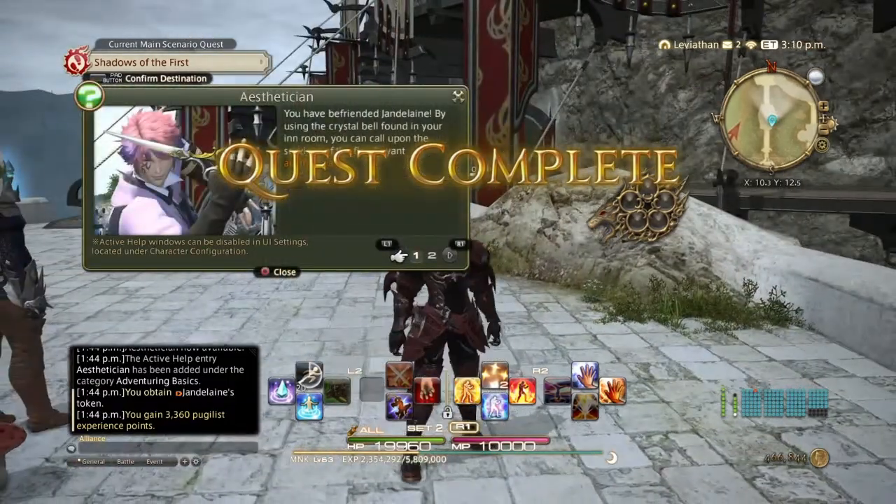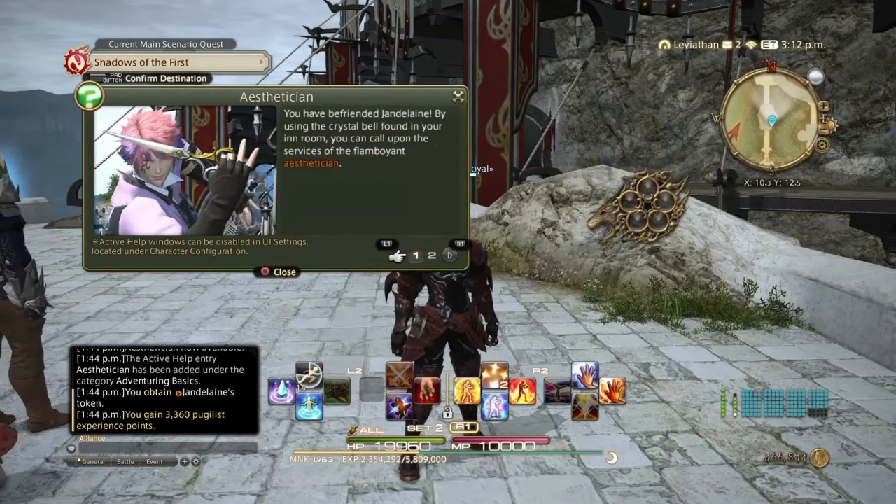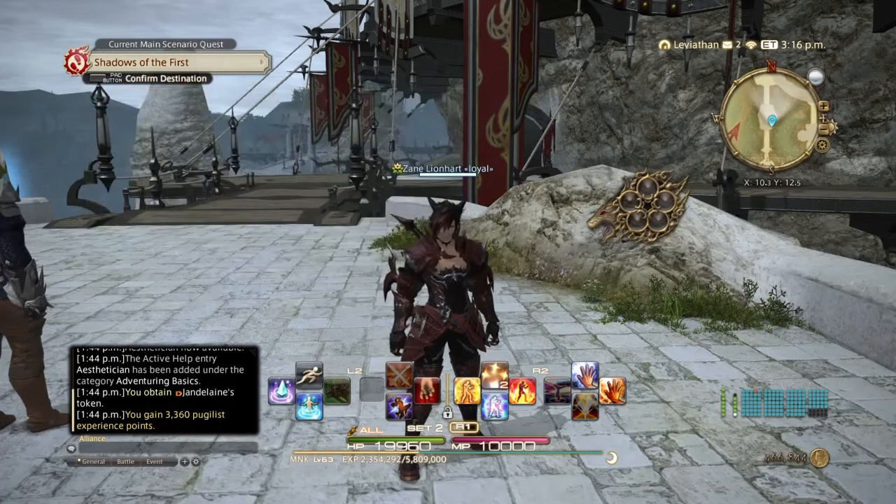Now you know the Aesthetician. You can call upon the services of the flamboyant Aesthetician by using the crystal bell found in your inn room. From hairstyle and color to face paint, he can create a new look for merely 2,000 gil whenever you feel like a change. You can also craft the crystal bell and put it in your free company house, personal house, or apartment for easy access.